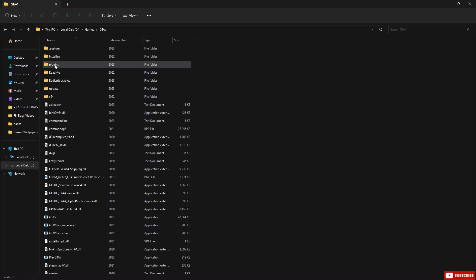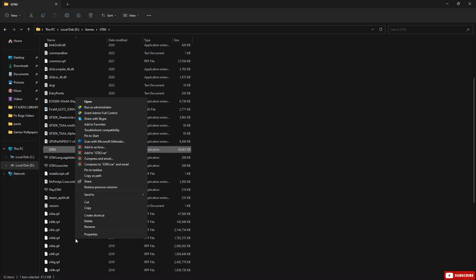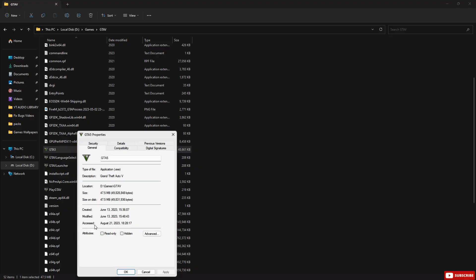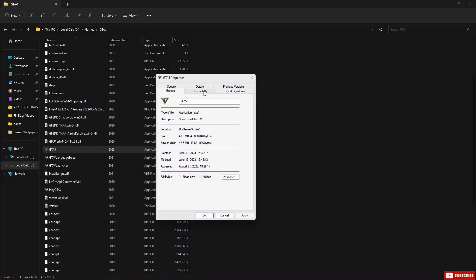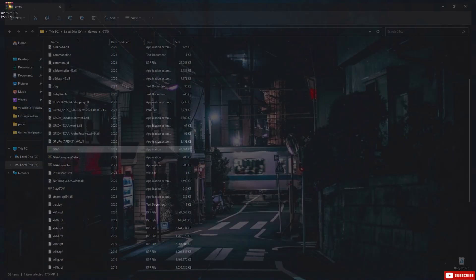First, let's go to your GTA 5 installation folder. Right-click on your GTA5.exe file and select Properties. Now go to the Compatibility tab and check the box that says Disable Full Screen Optimizations. Click Apply and then OK. This is a really simple step, but it helps a lot to stabilize frame times and reduce those weird micro-stutters.